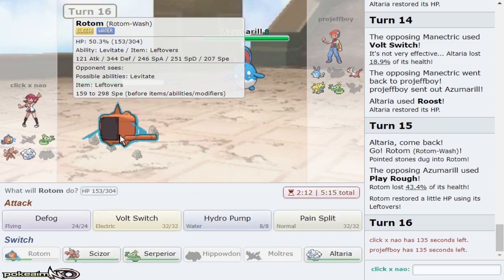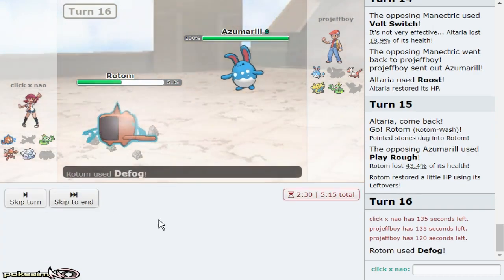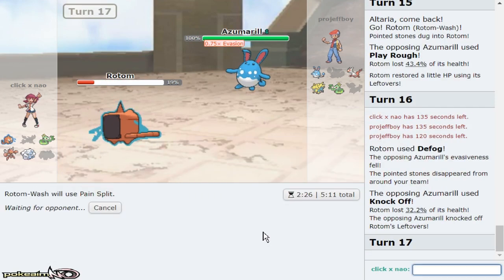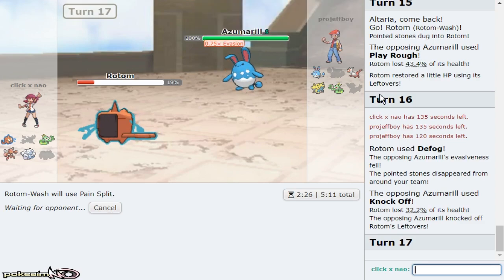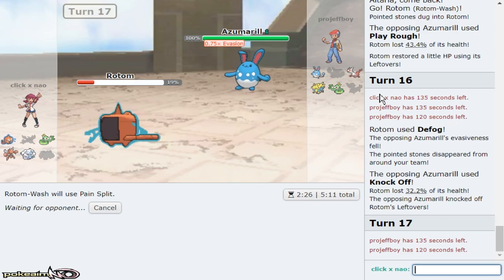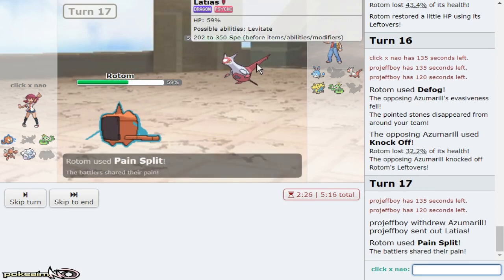If he goes Lati I'm gonna regret this play. I do not mind that — go ahead and give me some health. I think this is Belly Drum too, so I will gladly take some health from you. I'm glad I went for that. We're putting Azumarill in range of plus one Frustration — that's gonna be my way of winning this game. I don't mind Scizor taking an HP Fire just to break things up to ensure Altaria can set up. I guess I shouldn't have assumed that wasn't Fake Out because it only did 43% and I'm physically defensive.